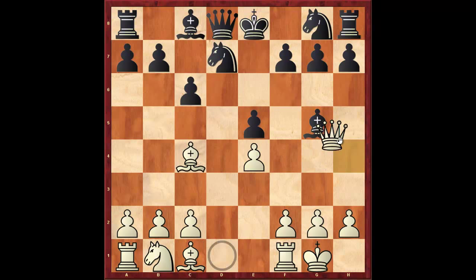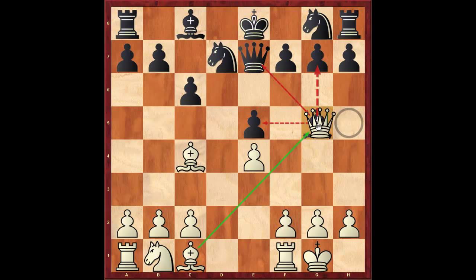The game would continue: bishop g5, queen h5 attacking the pawn on f7, queen e7 defending it, queen takes g5. We reach an endgame where White has the two bishops and as a result should have the advantage.